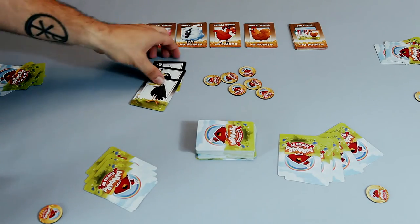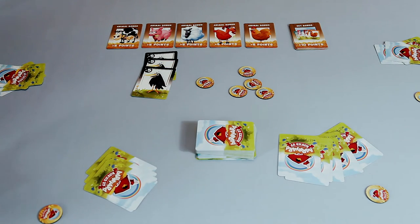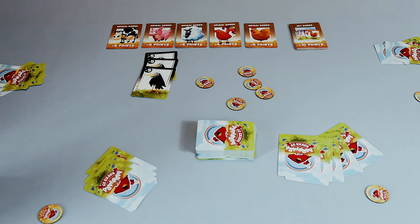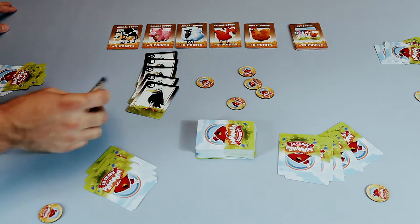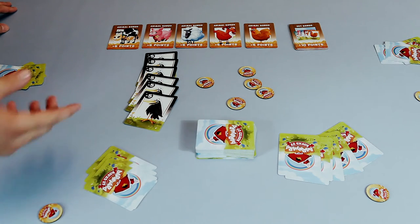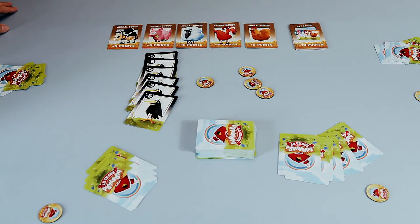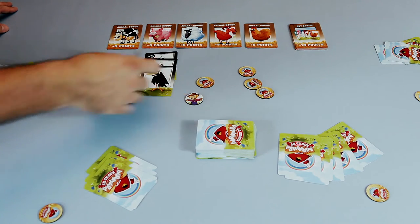Anytime a player collects three crows, they draw from the middle a new token. If it is the scarecrow, it is immediately played; if not, it comes into their hand secretly to use. This is a catch-up mechanic because the farmer wants everyone to have a chance. Every time you collect three crows — on three, on six, or if you're unfortunate enough to reach nine or twelve — you'll draw another action token each time.